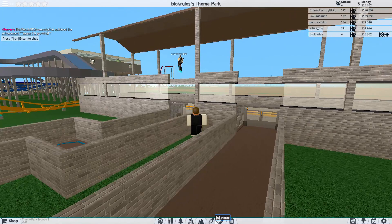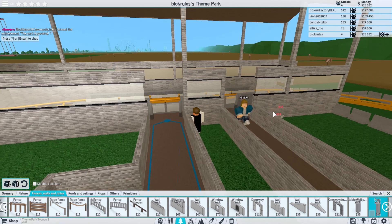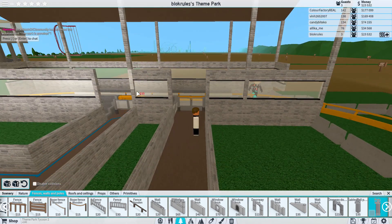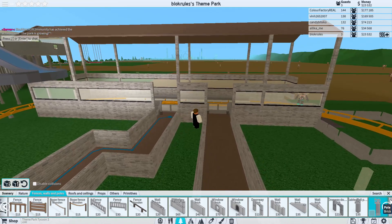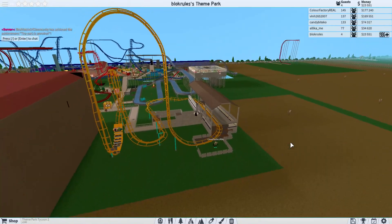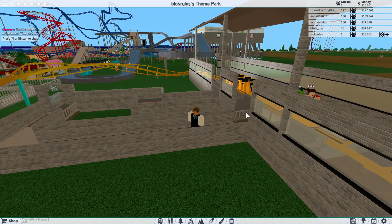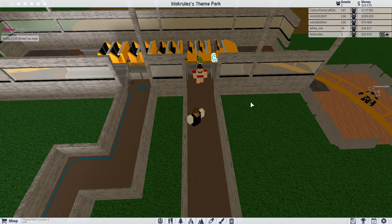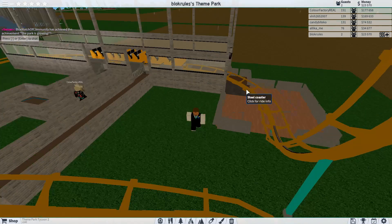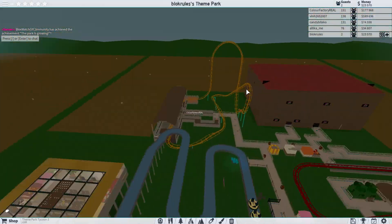I think it looks like an actual thing. I can't believe we still have 177,000. Yeah, it's because even though we spent money earlier, after we finished building this coaster we were on 170,000. It's just because our park earns so much money now because of how many guests and rides we have. We can't really run out of money anymore — we need to build something very very expensive.